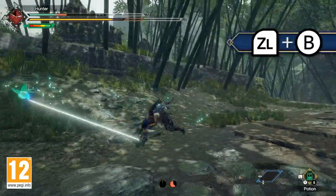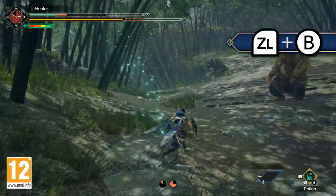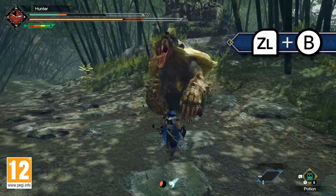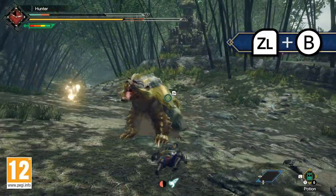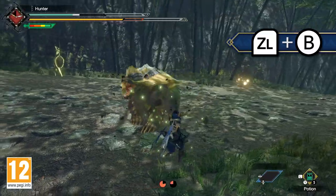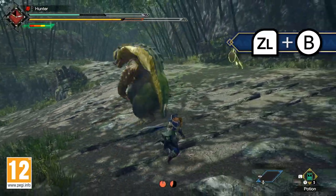When knocked over or downed by monster attacks, you can use the Wirefall technique to dust yourself off and get back into the fight. Press ZL and B whilst knocked over to reposition and save yourself from a monster's onslaught of attacks.